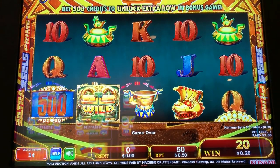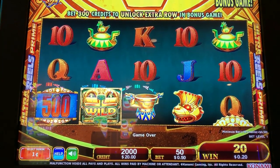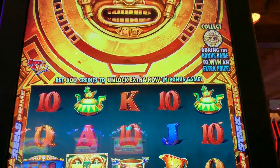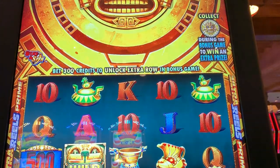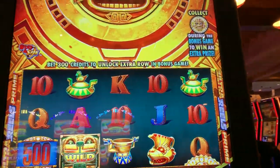Well, you know what, it would help if I put money in. Alright, that's better. What we're looking for in the bonus here — or in the base game, that is — it says up here we need four frame symbols with the sun over there.